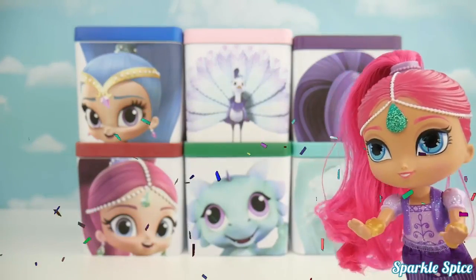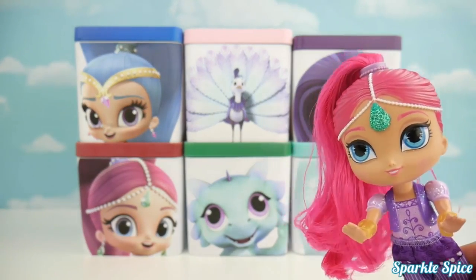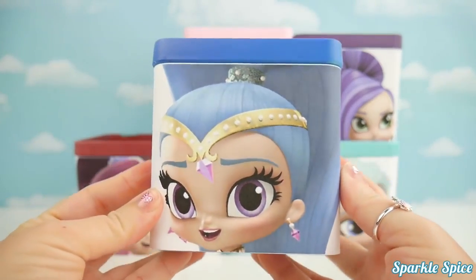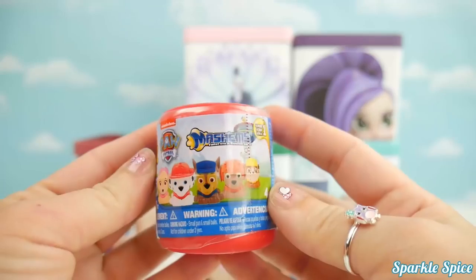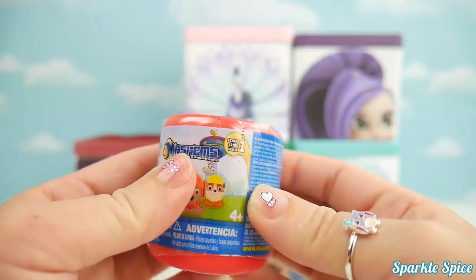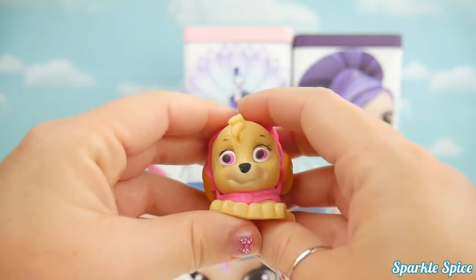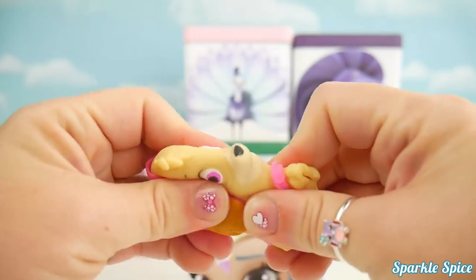I still can't find Shine anywhere. I wonder if she could be hiding in one of these boxes. Sparkle Spice, do you think you could get those open? Sure, no problem! Let's start with the Shine box and see if she's hiding in there. Shimmer is really trying to find her. Let's see what surprises are in here. We've got Paw Patrol Mashems - I'd sure love to find Sky. We do have Sky! That's so exciting. Whoa, that makes her eyes really big - fun to squeeze and you can even stretch them a little bit.